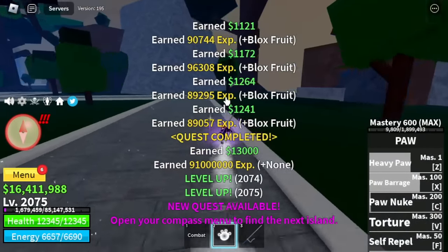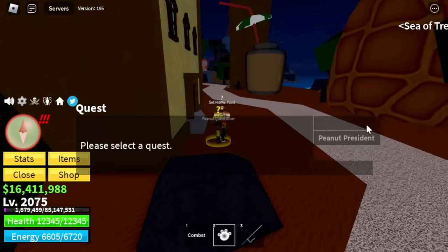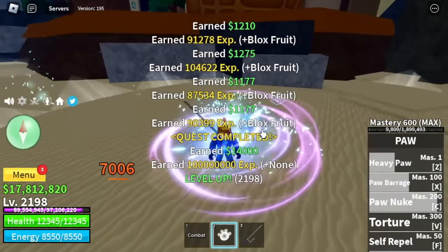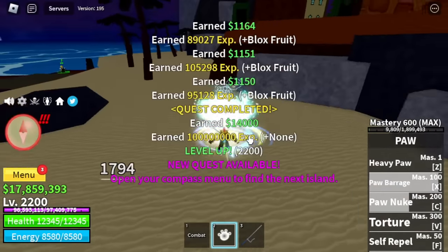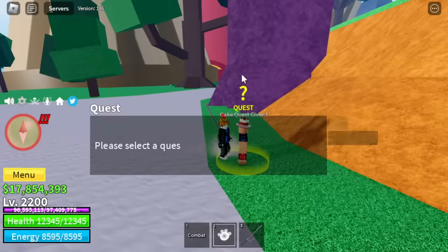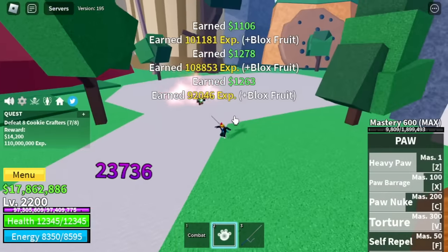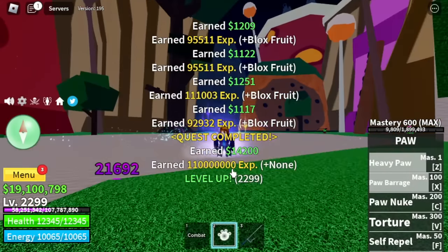We're almost there. Next island is the Sea of Treats. First target is the Peanut Scouts — the only mob we're gonna defeat in Peanut Island. Very easy to defeat. At level 2,200, we are heading to the Cake Land. Our target here is the Cookie Crafter — my favorite. Why? They don't have long range attacks, they're near each other, and they're near the quest giver. Best mob to grind here. Target level here is 2,300.